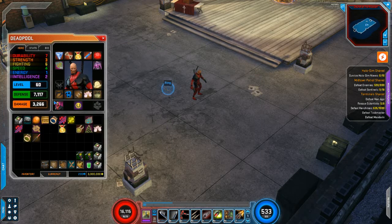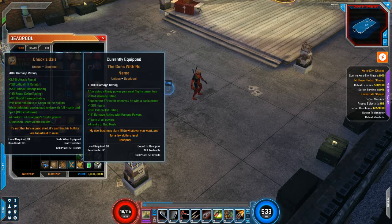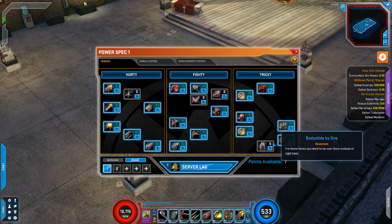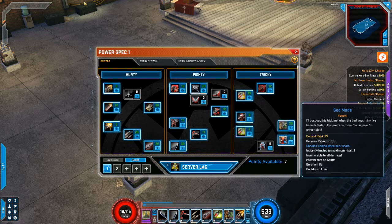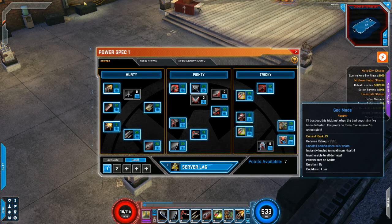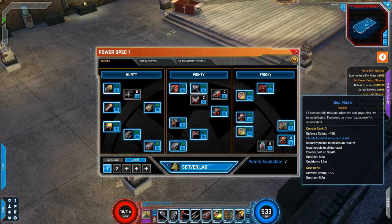He's got some nice powers and two different kinds of guns for the first slot: the Gun With No Name and the Chucks Uzis. I really like the Chucks Uzis better because it gives you seven ranks to Shoot All the Bullets, which is a power we use quite a bit. The other gun gives you points in God Mode — basically a passive power where you're instantly healed to maximum health and invulnerable to damage. Instead of being defeated it flashes a lag screen and you come back to life — kind of a get-out-of-death-free power.